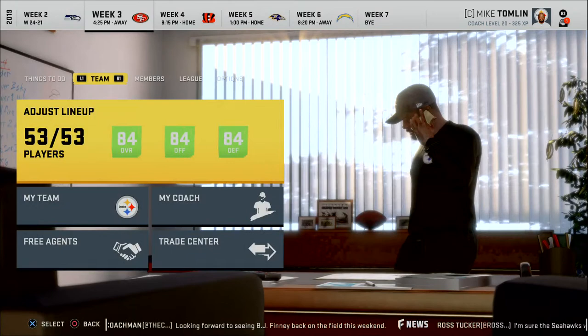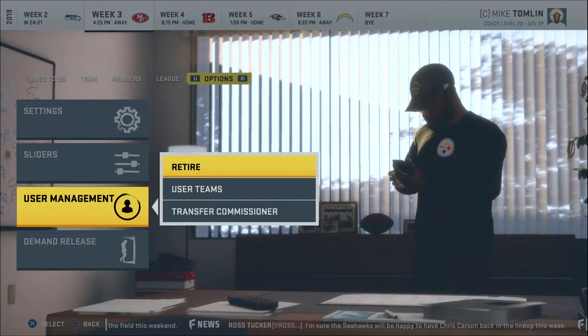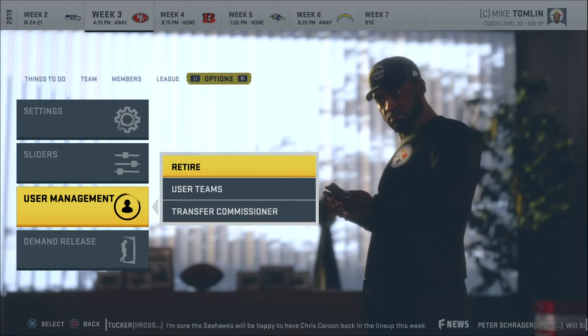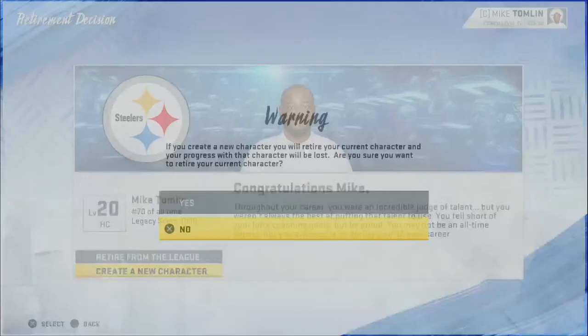To see these ratings, you're going to want to go to User Management. Keep in mind, this is not going to retire your character — you're not going to lose any of your progress. You will keep all of your progress. You just have to follow through step by step. You're going to go to the Options tab, then User Management, and hit Retire. Once you hit Retire, you have to click 'Create a New Character.' If you hit 'Retire from the League,' you will lose all your progress — don't do that. Make sure you click 'Create a New Character.'